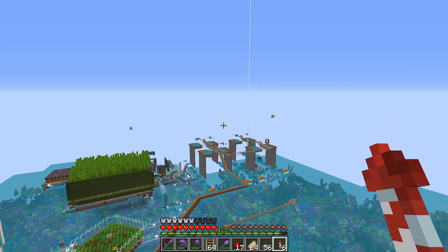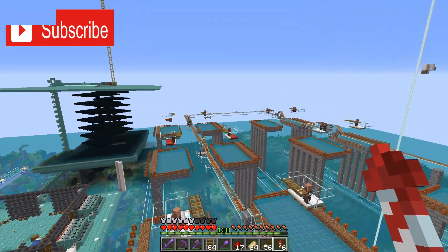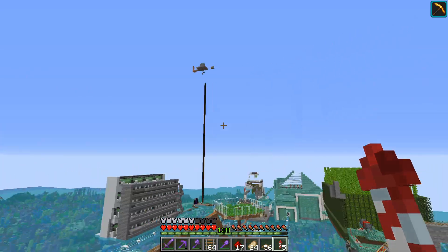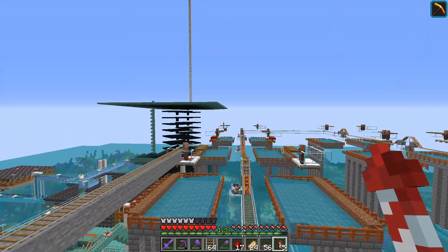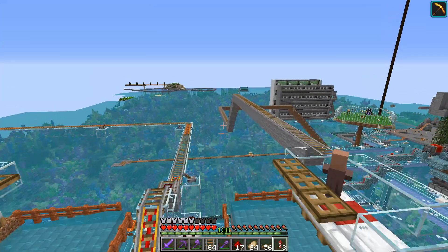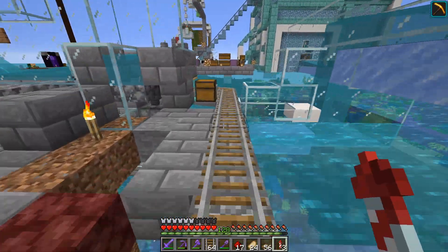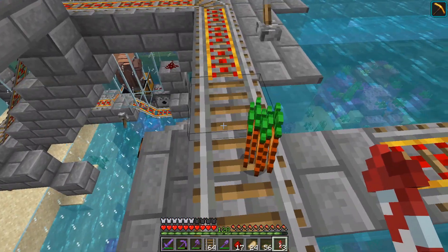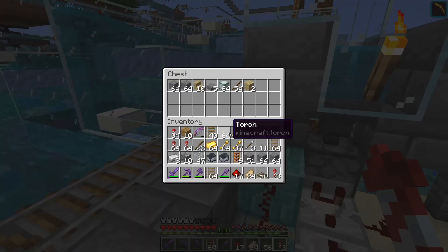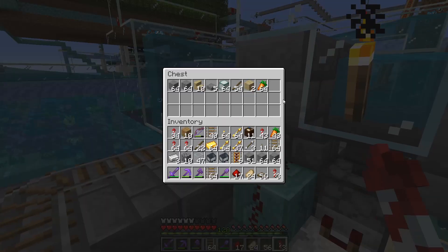Welcome back! I hope you enjoyed that quick time-lapse — I certainly had an annoying time doing it because villagers just don't want to do what you want. But we got it in the end and it didn't take too long. The next thing is to repopulate some of these with villagers. I've got a rail cart line here that leads to the villager breeder. Oh, we've got some carrots here — they're just throwing carrots on the floor! Almost two stacks of carrots.